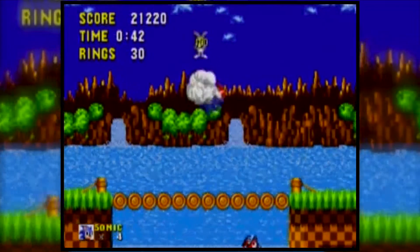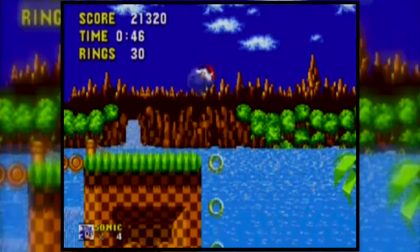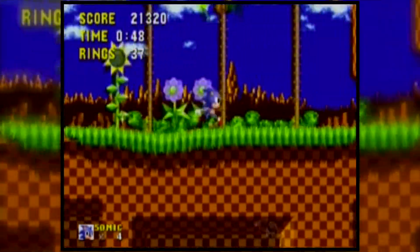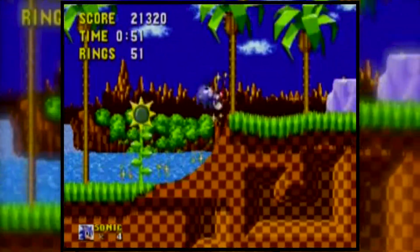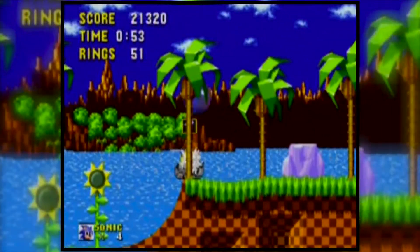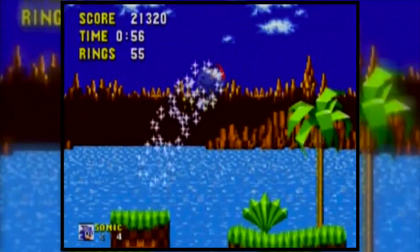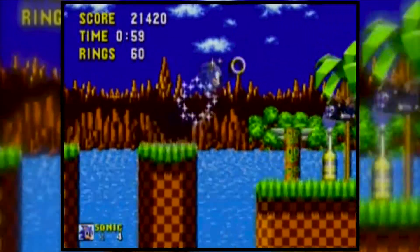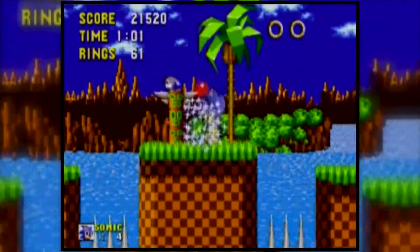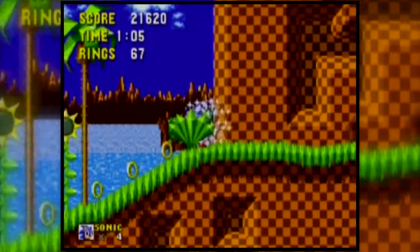Let's talk about the actual zones again. We've got the first one, the most famous — with loops — it is of course Green Hill Zone, and I think we all know and love this one. It is the best of the zones. The starting one they've put an awful lot of effort into. It shows off the Mega Drive's graphics, sound, and gameplay abilities quite well. I really, really like this one — and I don't really want to spend too much time covering something that we all know is good.